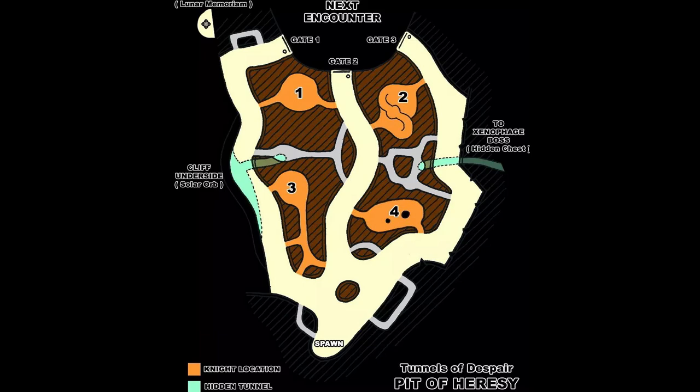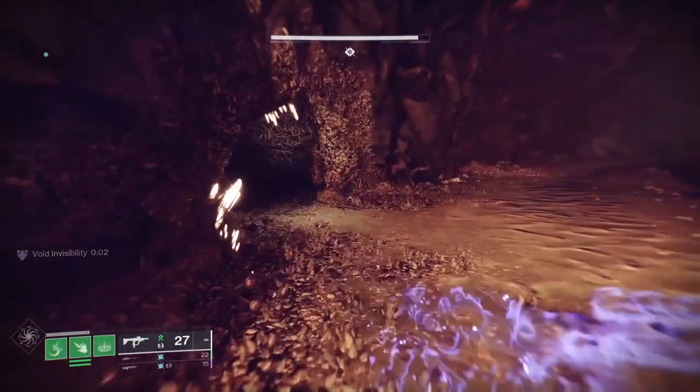Once you have unlocked all three of the doors, you can go to the hallway in the middle of the encounter room and use the tunnel there to get to the first secret chest.